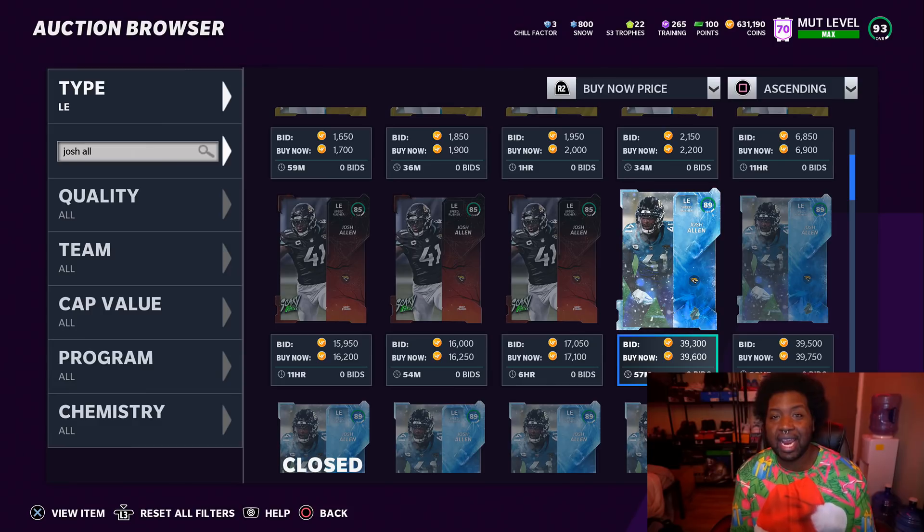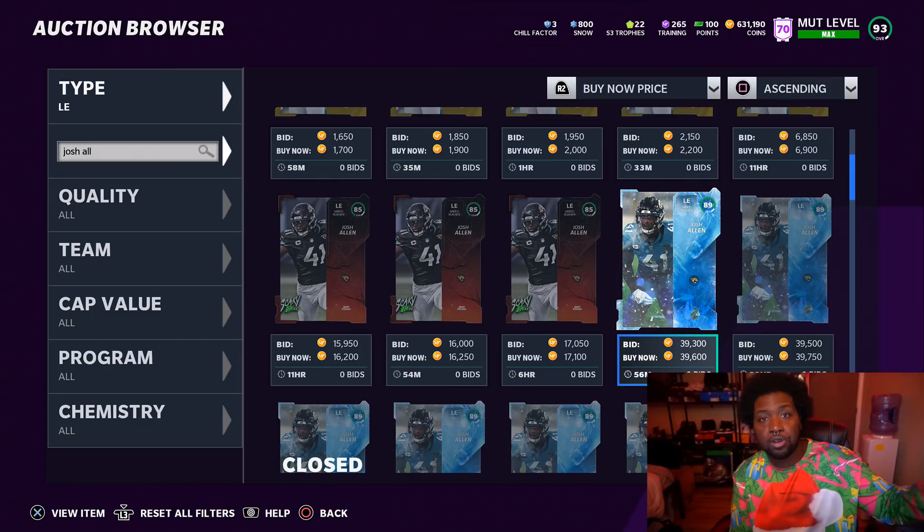Right now on the auction block, 89 overalls are going for 40,000 coins and they quick sell for 8,000 snow. You can go ahead and buy yourself an 85 for around 16K — that's over 10,000 snow for like 50,000 coins. So you can get Lamar Jackson, Marshawn Lattimore, the center Jason Kelsey, or the fourth guy — though he ain't that good anyway. You can get one of those four players for around 50,000 coins, and obviously the price will be cheaper as this promo progresses. So if you guys need some upgrades to your team, this will be the time to get out here and do it.